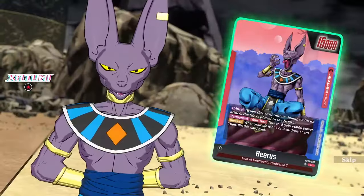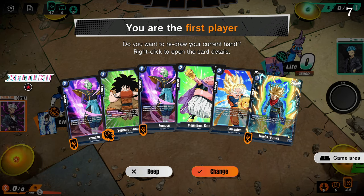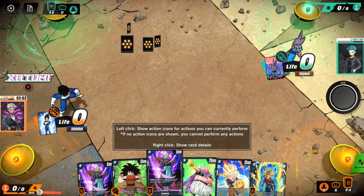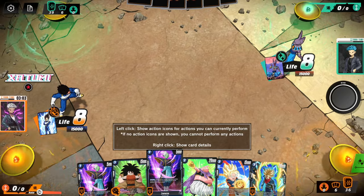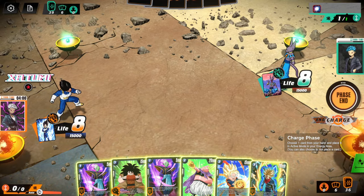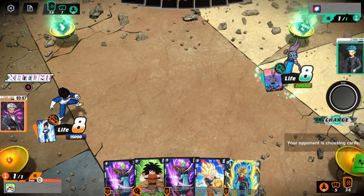Vegeta versus Beerus — which is honestly a great matchup considering, you know, God of Destruction versus new oncoming God of Destruction. I think this is a good hand. I'll keep it mainly because we're starting off with the Zamasu that could potentially put their self-awakeners back on bottom of the deck. I'm going to get rid of this one though, and just end turn here. Really not much we can do since we're going first.